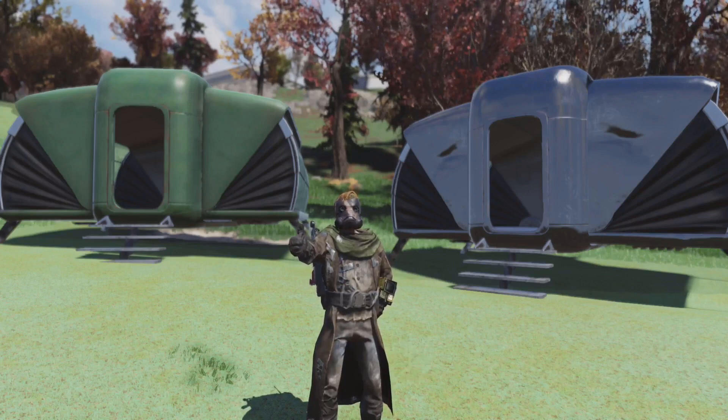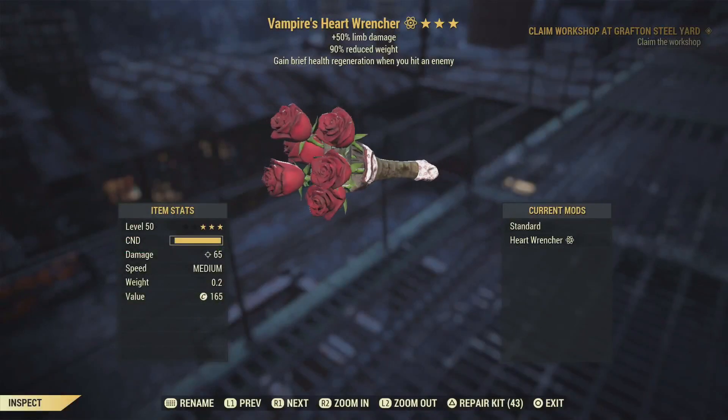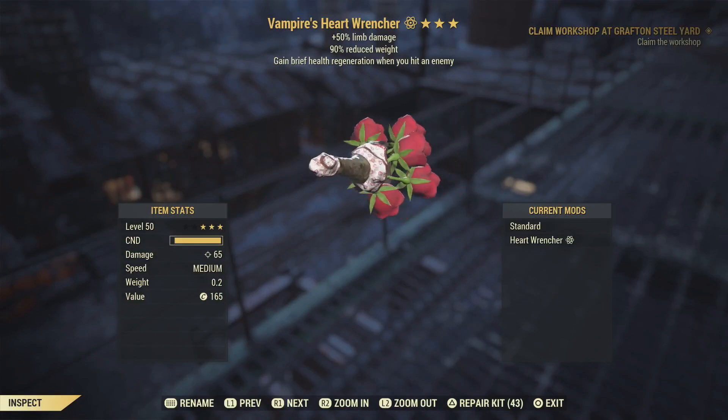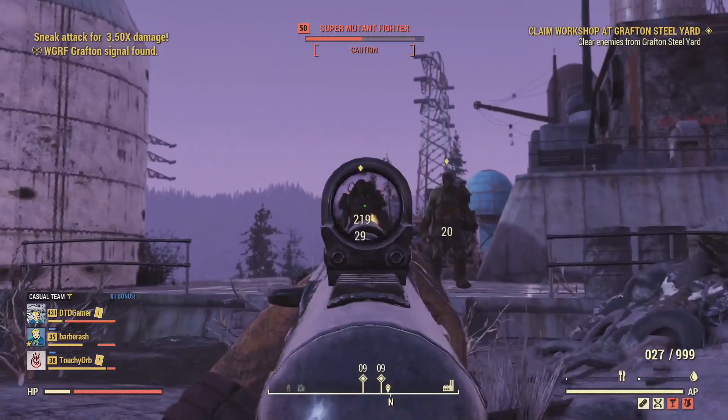The challenge you have to do to earn this free item can be found under the weekly challenges and it requires you to kill 30 super mutants with a pipe wrench with the heart wrencher skin. If you don't have the skin yet you can find it in the atomic shop for free and then add it to a pipe wrench on a weapons workbench.